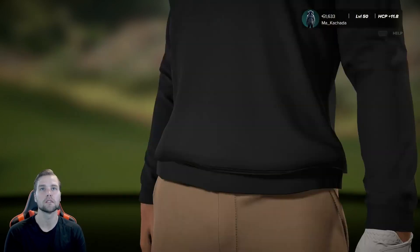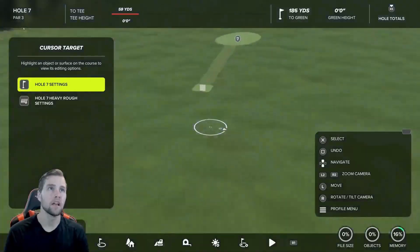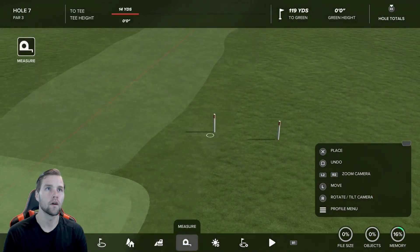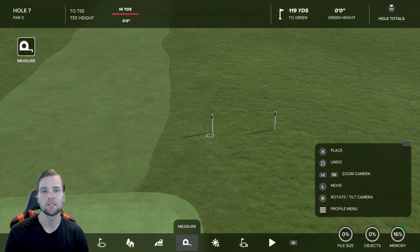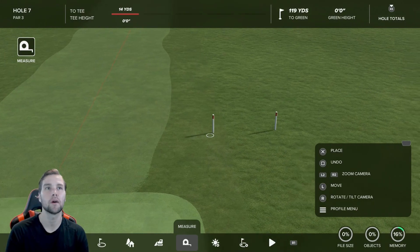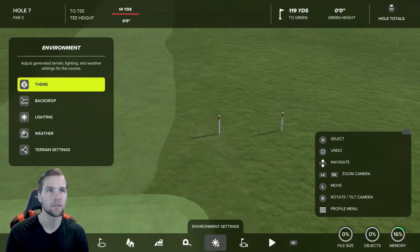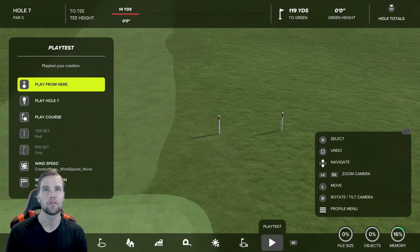I'm on my custom created course now. You can see I have two markers — one is in the light area and one is in the heavy area. I've maxed out the settings for all of them, so I have the highest light rough and the highest heavy rough possible — the biggest penalty you can get. I'm going to test them both out right now.